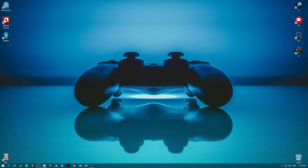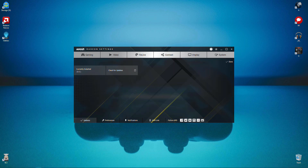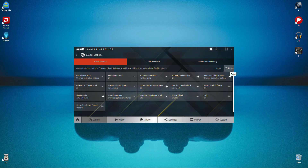Let's start by opening AMD's Radeon Settings and checking that our driver is updated. Move on to Gaming and select Global Settings. From here I'll reset the whole thing so you can follow along.